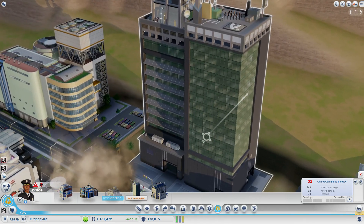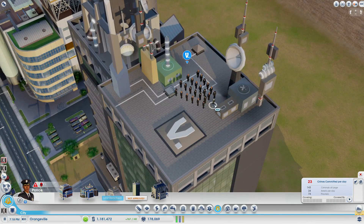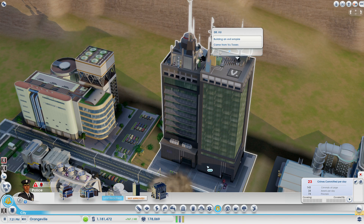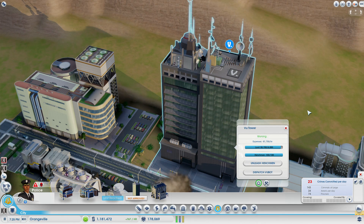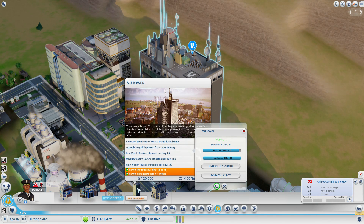You can see at the top there is the legion of his minions, with Dr. Voo building his criminal empire. This is a fully upgraded version of his building. For Voo's Tower, it's actually quite simple — you just need to have five industrial buildings and at least five criminals to unlock it.